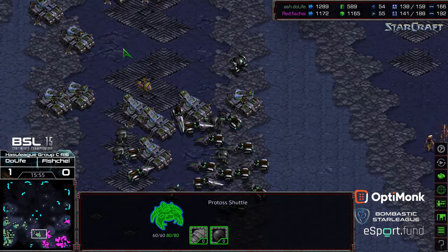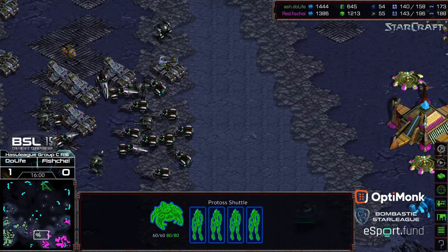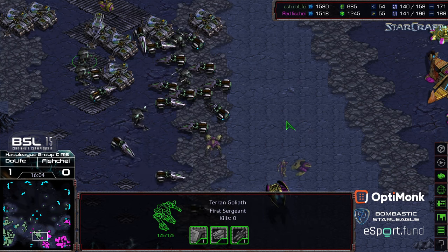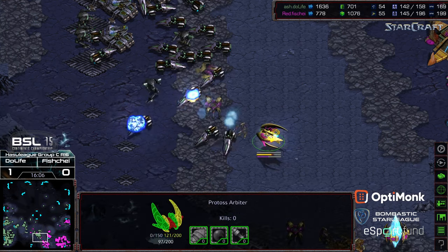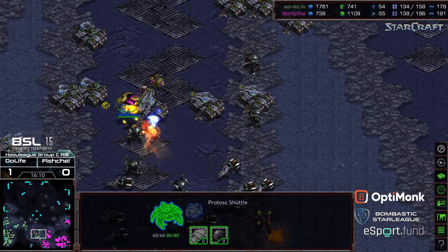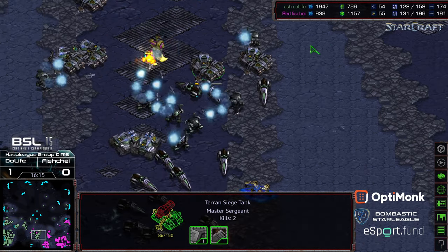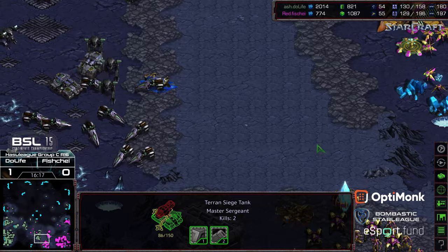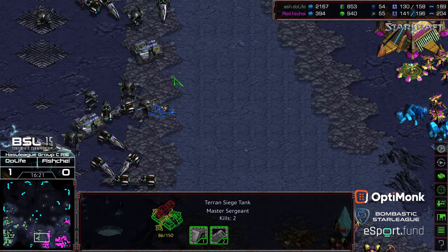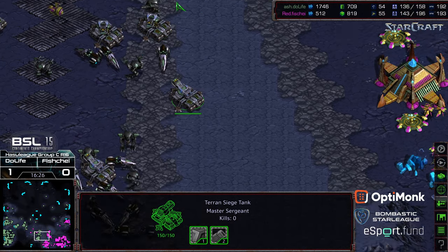A shuttle is being loaded up, but there are several goliaths to repel it. However they were focus-firing without vision — so a huge zealot bomb is able to wipe out a lot of those front siege tanks. More reinforcements are coming in, but the shuttle is now gone. The arbiter looks like it was taken out by the goliaths.